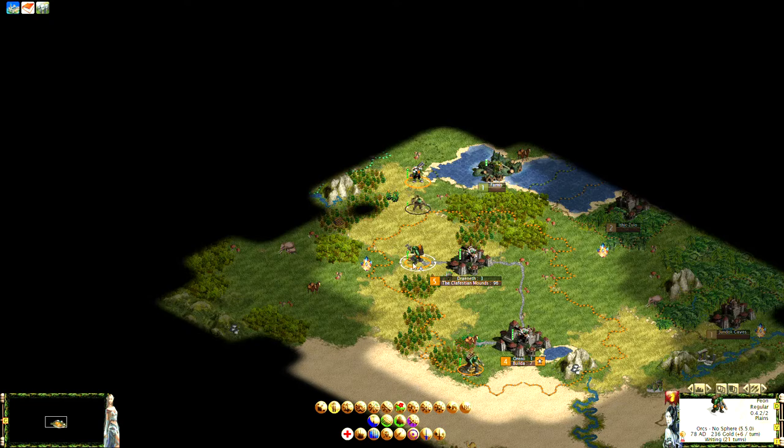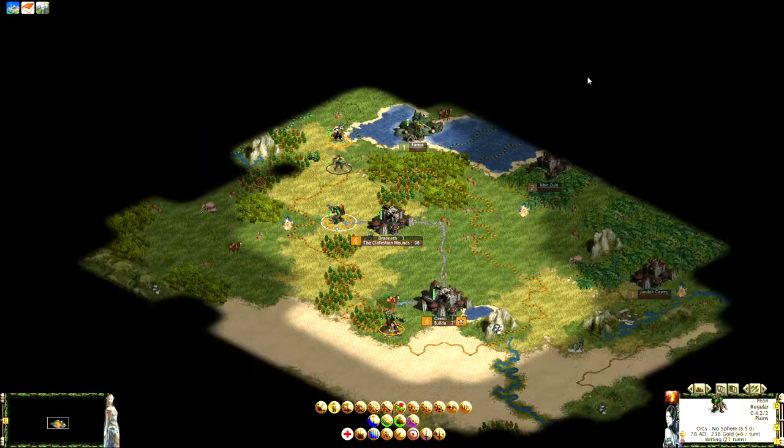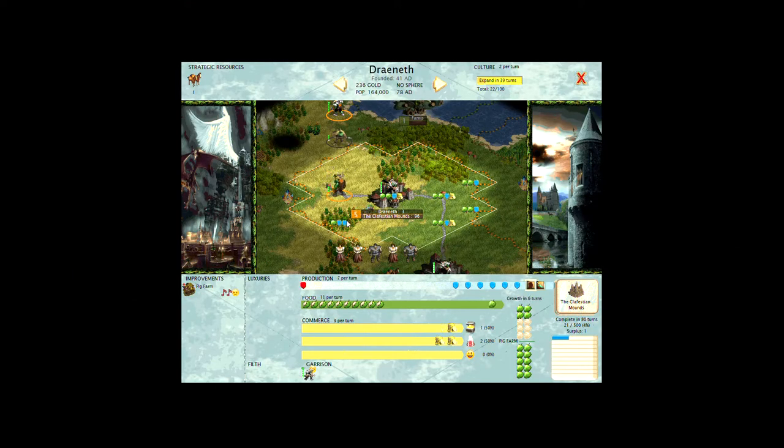One thing I want to show is planting a forest. On flat terrain, production is more food-focused, but if your city lacks shields you can plant a forest to get some production. Let me plant a forest here to show the production boost — analogous to the other forests nearby, this will give around one food and two shields. That's what we're hoping for.